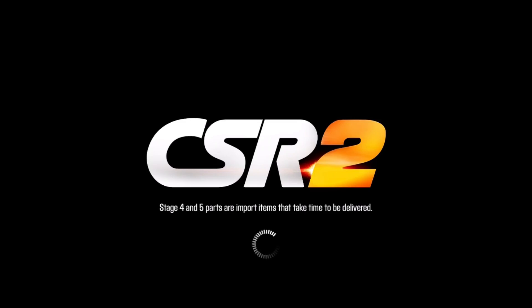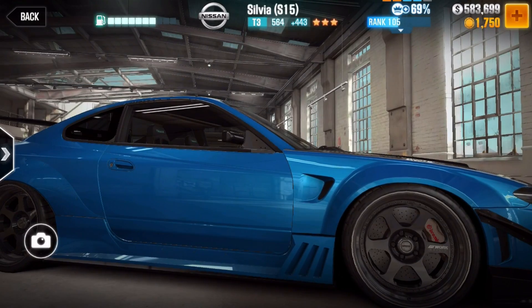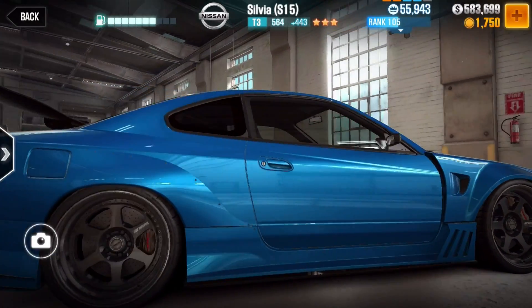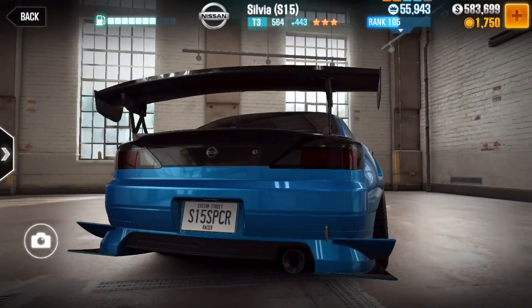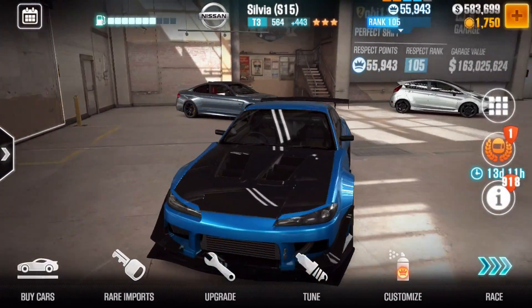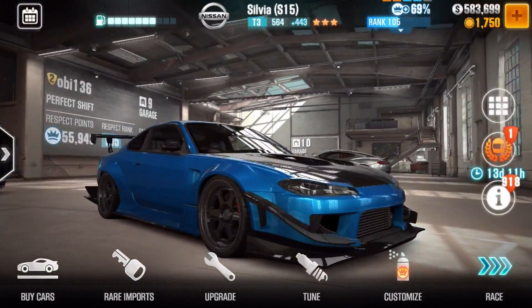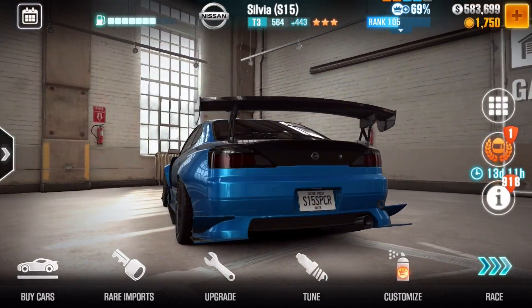And I have another Garage Max Silvia, this time with like those Work Meister rims which are dope. I love those rims. This pink too - blue. I like red too, but the blue looks really nice. I tried to replicate this car from Need for Speed but it doesn't work because the exhaust is on the other side.